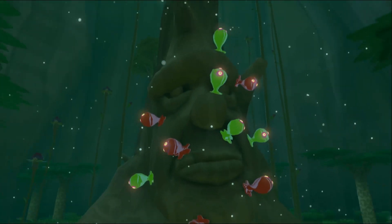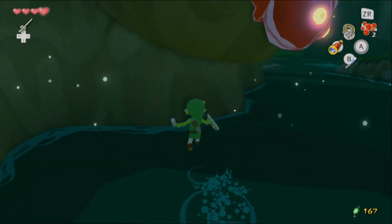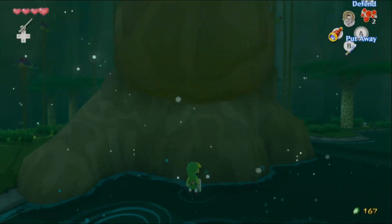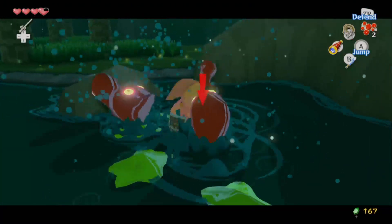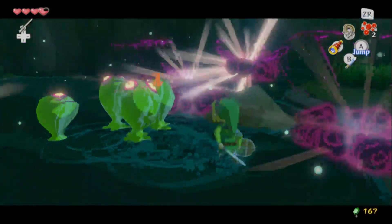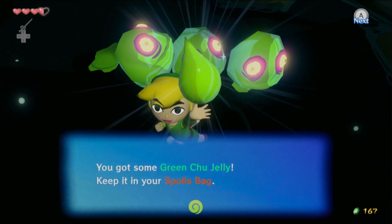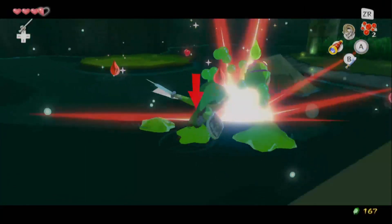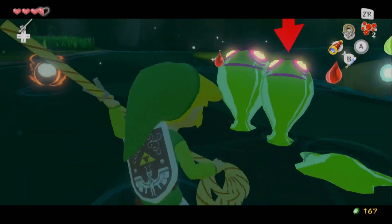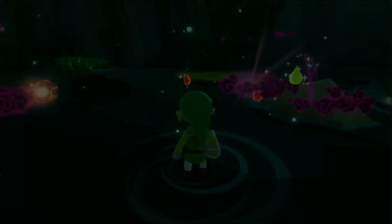There's a plant that's weak to water — we roll into it and go. We have new enemies: Green ChuChus. They're like Red ChuChus — dying in one hit — but they can hide in an invincibility state. They drop Green Chu Jelly, which is different from Red Chu Jelly. You want to kill these guys quickly because if you don't they will actually respawn.